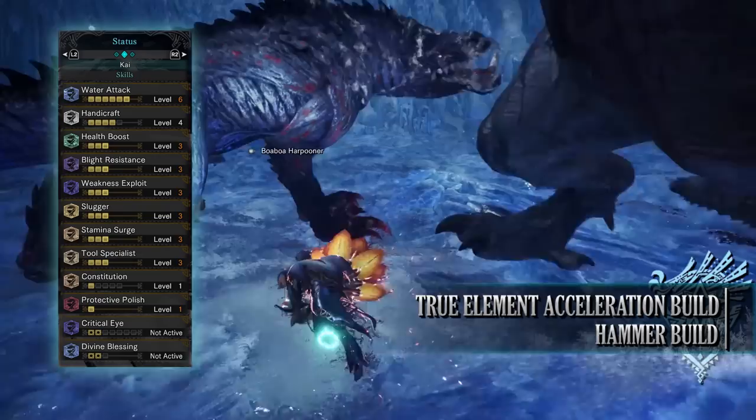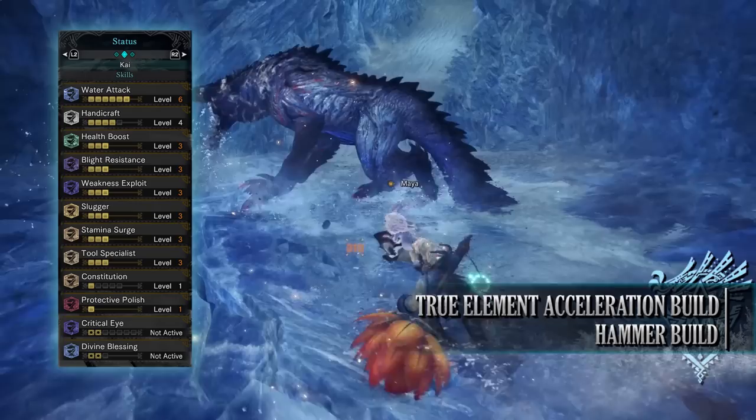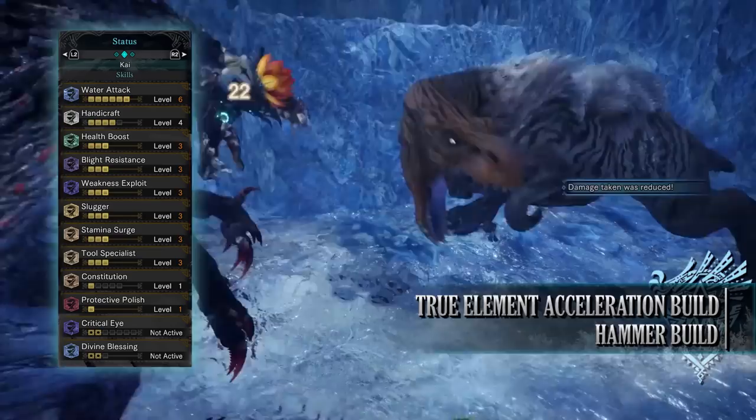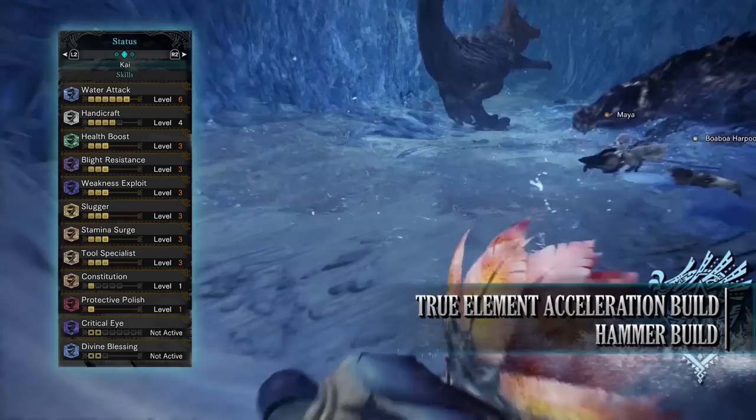You have a defence rating of 920, strong against water and thunder but unfortunately weak to the other elements. As for skills: water attack level 6 increases the water rating and damage of this build. You have handicraft level 4, health boost level 3, and blight resistance level 3 — a byproduct of the armour and optional jewels — which nullifies and negates any blight your hunter receives, such as ice blight or fire blight. You also have weakness exploit level 3, slugger level 3, and stamina surge level 3 — a byproduct of the gear but useful for the Hammer as it increases the rate at which stamina recharges.